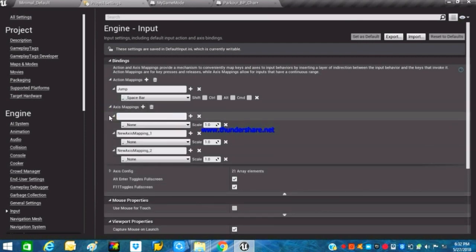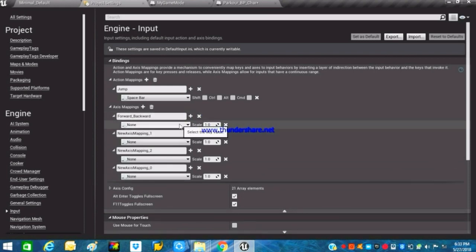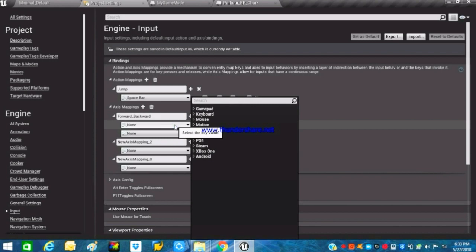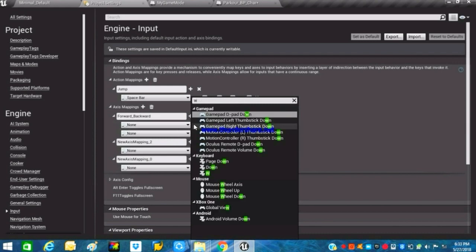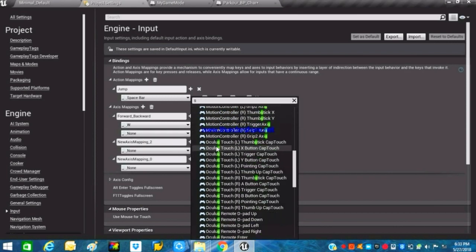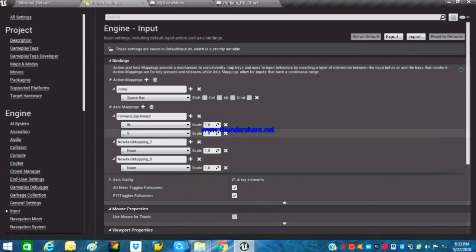Next, create three axis mappings. The first one is for forward and backward movement — rename it to 'Forward_Backward'. The keys we'll use will be W and S (or Up and Down arrow keys). Create two keys: W (or Up) for forward, and S (or Down) for backward. Set the scale on S to minus one so it performs the opposite movement to W.